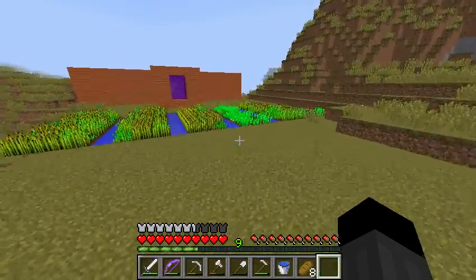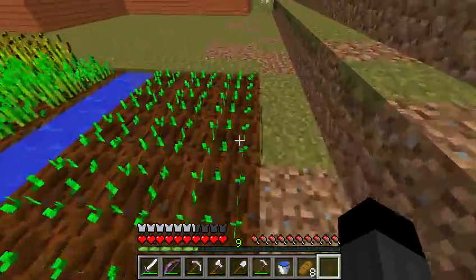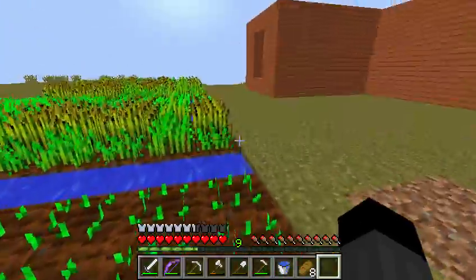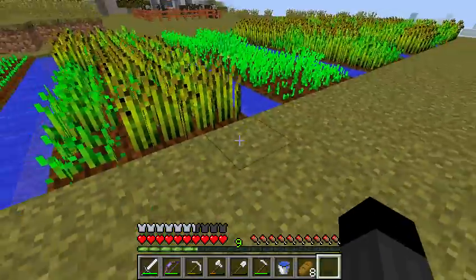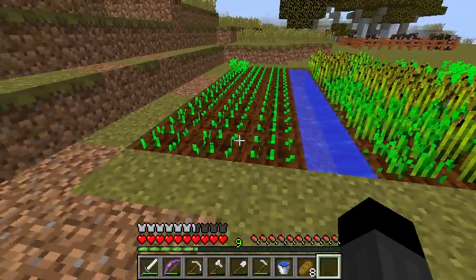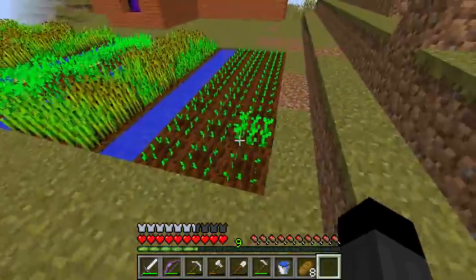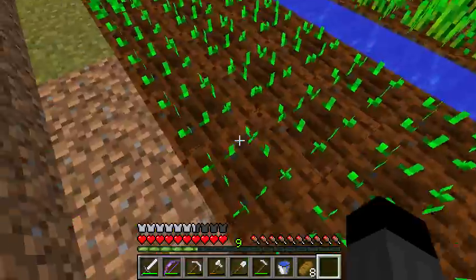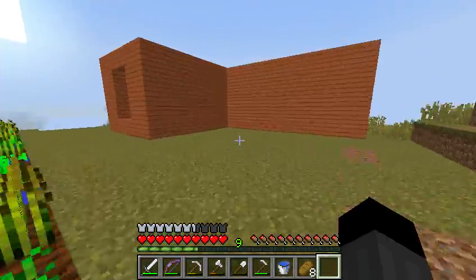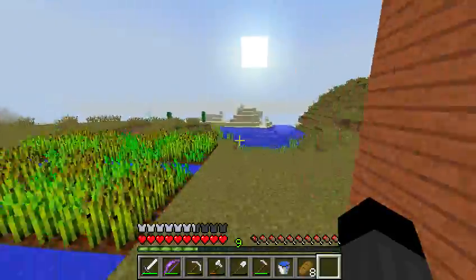If you guys don't see a difference on the farm — this is all carrots, because one zombie dropped carrots over in the desert. And I got a crap ton of bone meal. I used 15 bones — 15 bones times 3 equals 45 bone meal — and it got me this, plus extra carrots that I put in the chest.